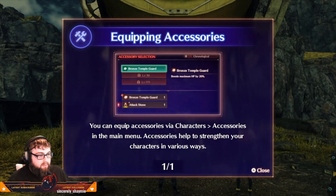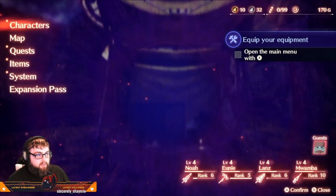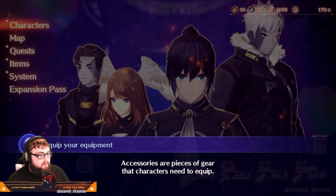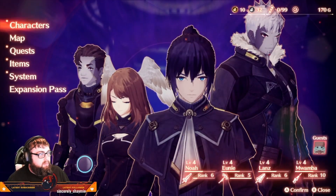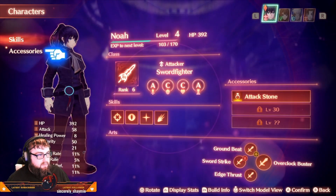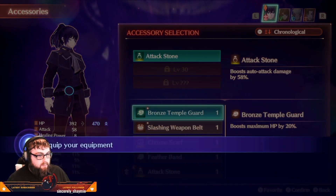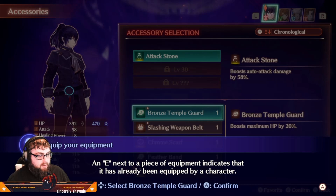Oh yeah, hurry up and put it on already. Yeah, I'm on it. Equipping accessories: you can equip accessories via Characters > Accessories in the main menu. Accessories help to strengthen your characters in various ways. Accessories are pieces of gear that characters need to equip. In the character menu there are different options that allow customization. Only one accessory slot is open at first, but as you level up you unlock a maximum of three slots.